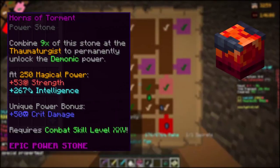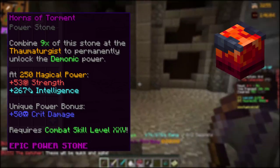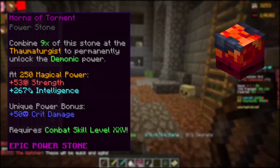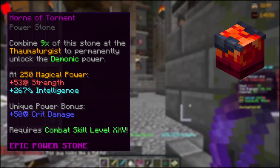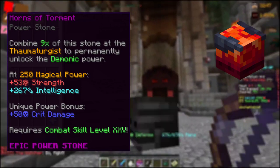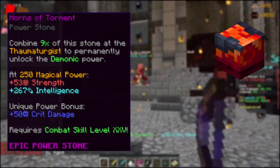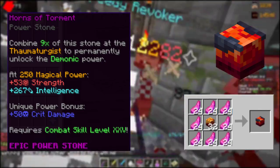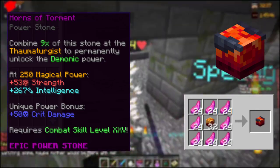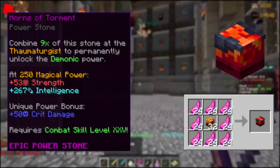Horns of Torme are really good for mages, giving a unique power bonus of 50 intelligence. Meeting the 250 magical power requirement adds 53 strength and 267 intelligence. It requires combat 25 and mutton collection level 9 along with the crafting ingredients. It costs roughly 27 million coins, or up to 34 million if you insta-purchase.